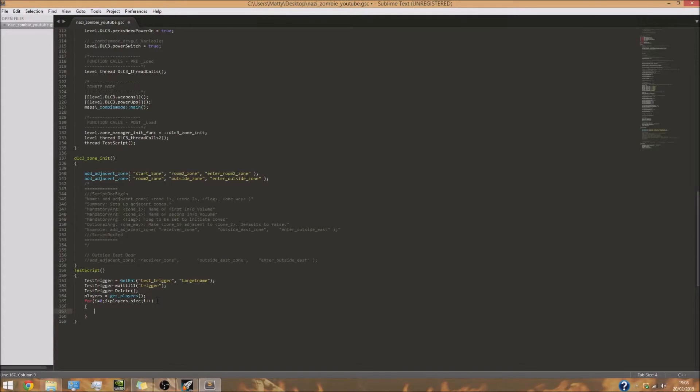Now we put the code to actually give players the weapons. Do 'players[i] giveWeapon("tesla_gun")' — the tesla gun is the wonder weapon. Then switch to the weapon the player just received: 'players[i] switchToWeapon("tesla_gun")' — so the player knows they've actually got the weapon.